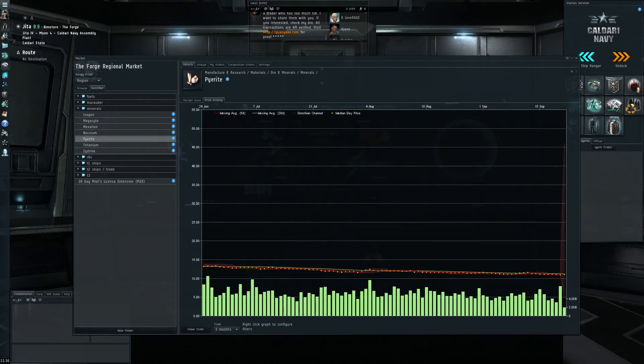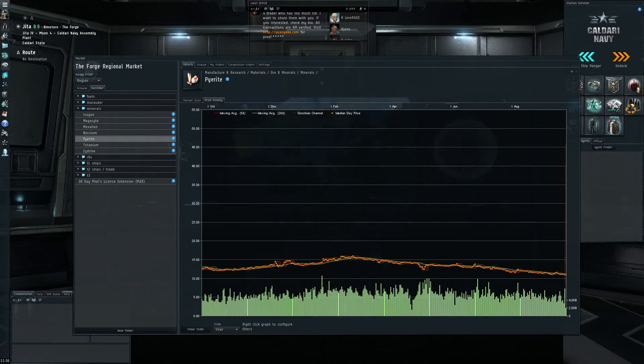If the winter expansion provides anything that could be an incentive for industrialists to produce stuff, Tritanium demand might just explode, and this could be a really good investment. The big risk of course is that those buy orders don't get filled. Very interesting, and hopefully a sign of a bottom. Let's have a look at Pyrite — one-year chart shows a downtrend from above 15 ISK.